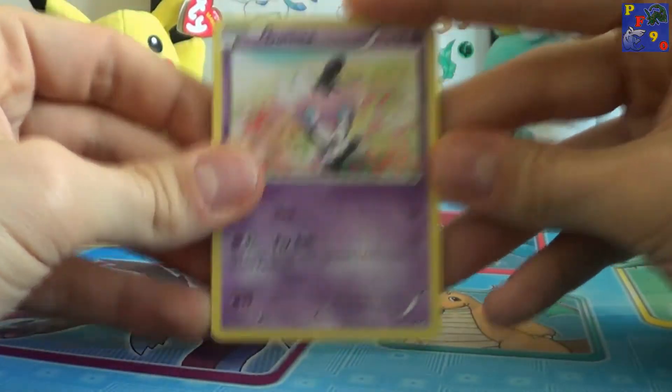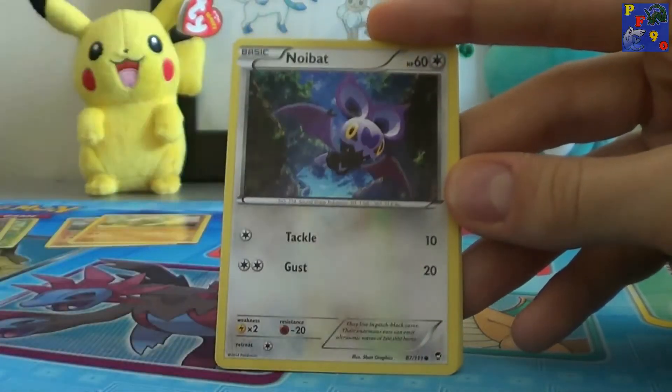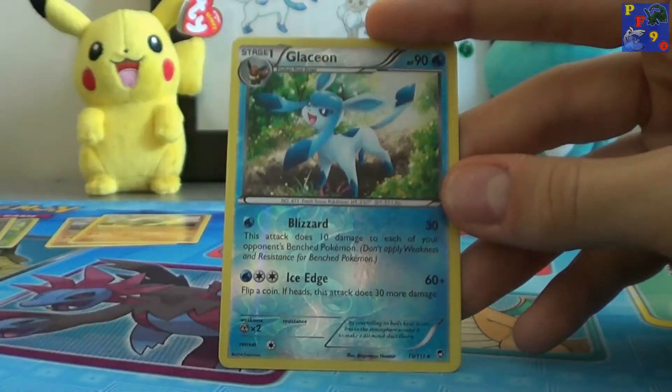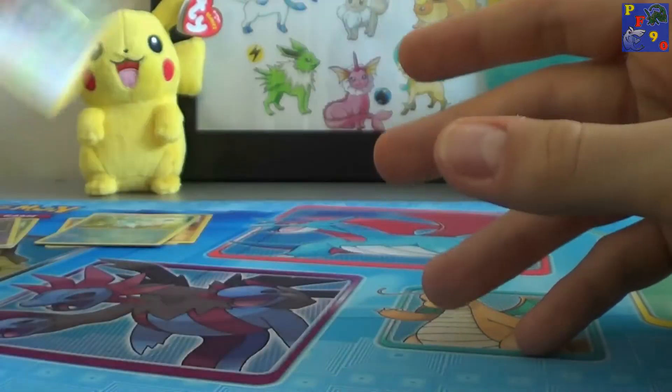We have a Grafita, Electabuzz, Lickitung, Noibat, Plusall, Fable, Special Energy, Panjam, a Glaceon Reverse and a Tornadus, just a regular rare.